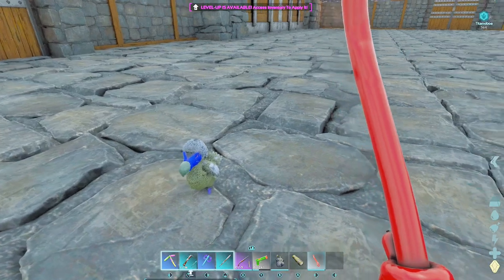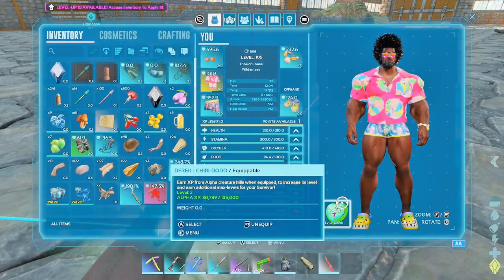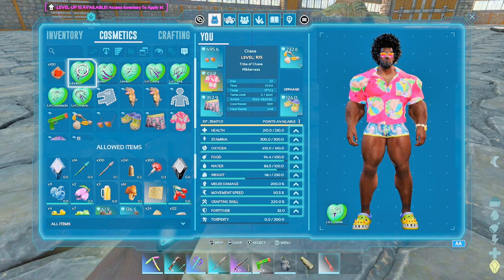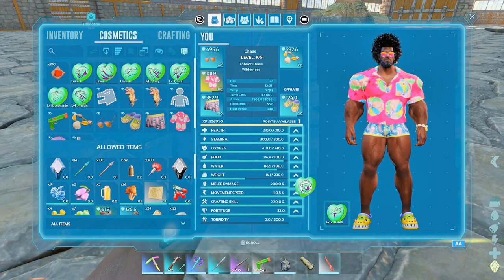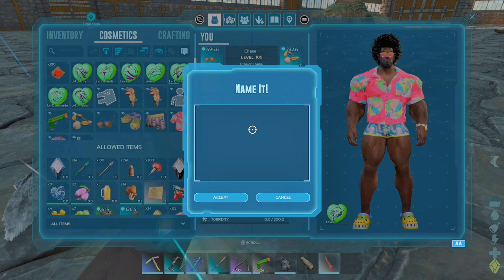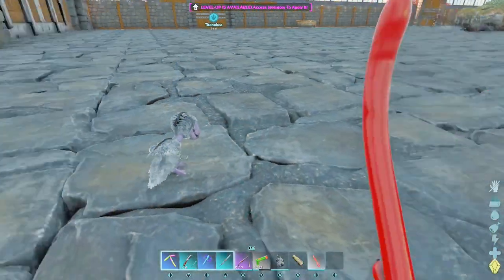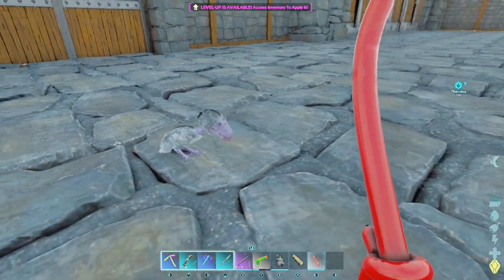I've got my guy here, the dodo. We'll go through the rest of them and see what they look like. So we have the terror bird — and I'm going to name it 'Ugly,' because that's what it is. It is not a very cute or good-looking chibi.